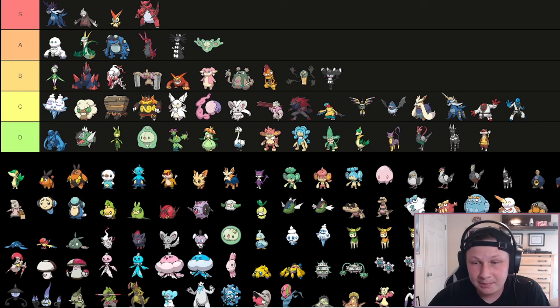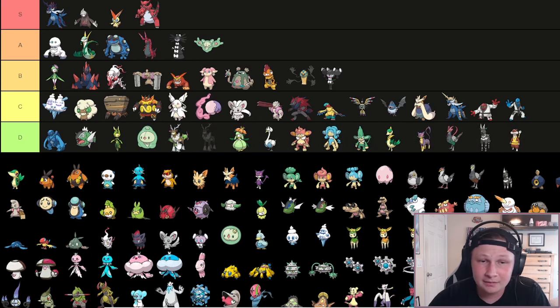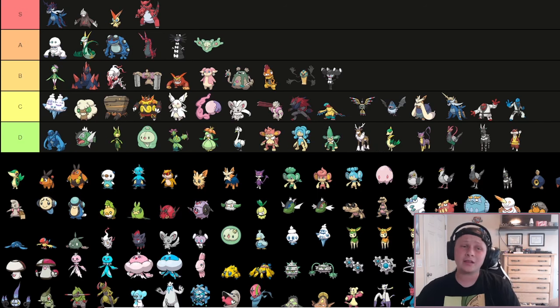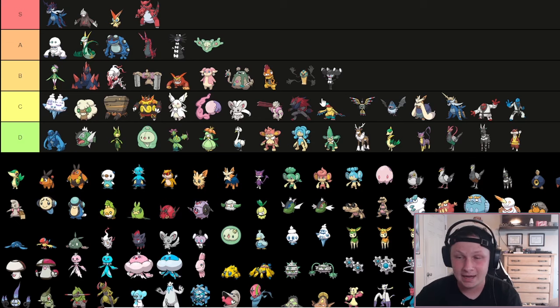On to Sawsbuck. I'm going to pick the one I like the most design-wise - I think it's the winter one. All this just to put it in D tier. It is not great. It is a Sawsbuck. It technically has Chlorophyll, Serene Grace Headbutt - yeah, pretty cool. Pretty bad Pokemon though unfortunately. Cool design, cool gimmick. I like it, I think it's a really elegant design. But I'd be lying to you if I said it was good.